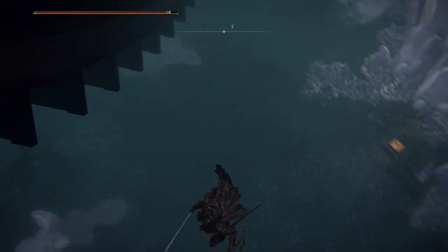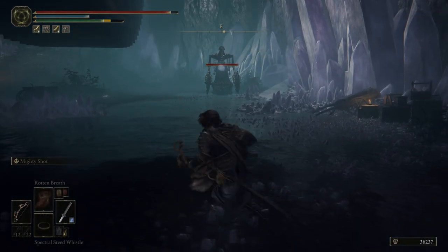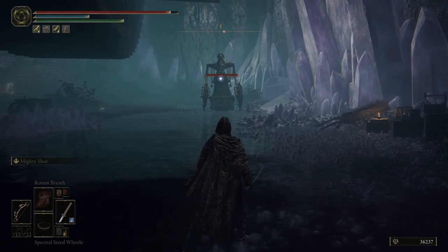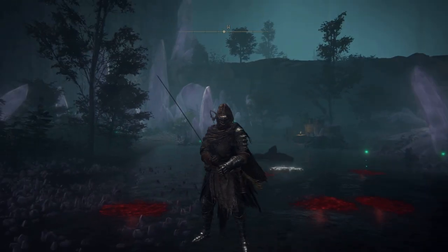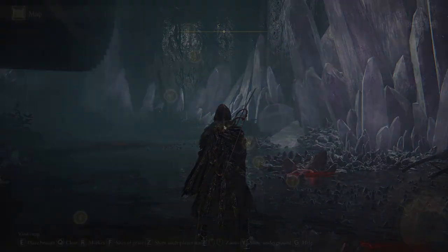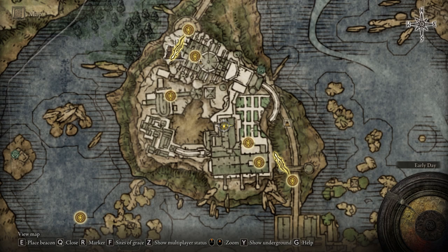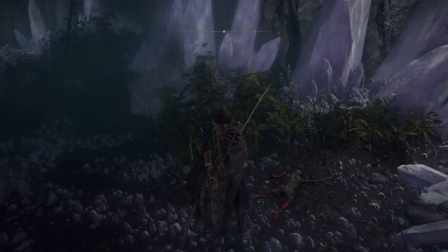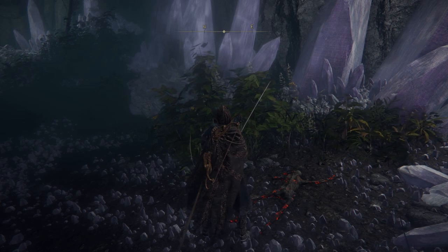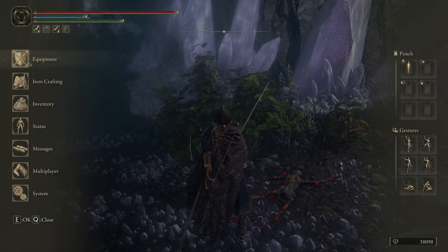Right here you will also find one of those war machines, which can be pretty annoying to deal with. But if you just roll away from their grabs, I think it can be pretty easy. This is the exact location where we are right now — if we open up the map, you can see that we are right there. What you're gonna do for the Longtail Cat Talisman is walk to this very corpse and you should be able to collect it from this guy.